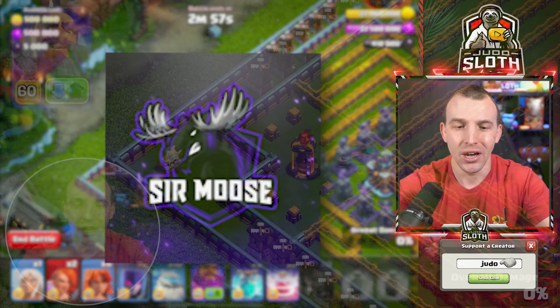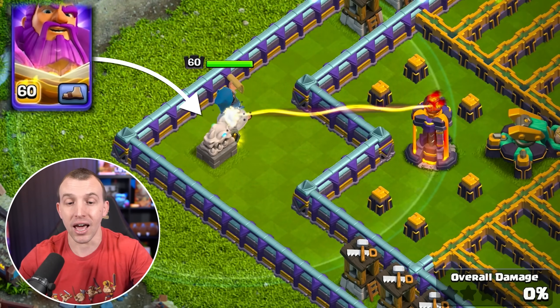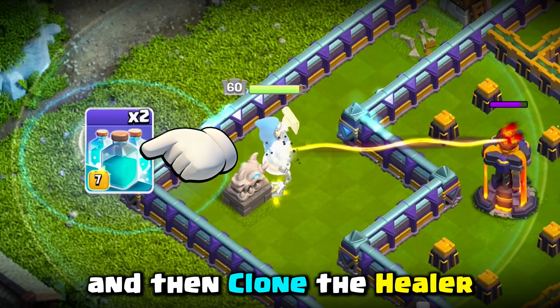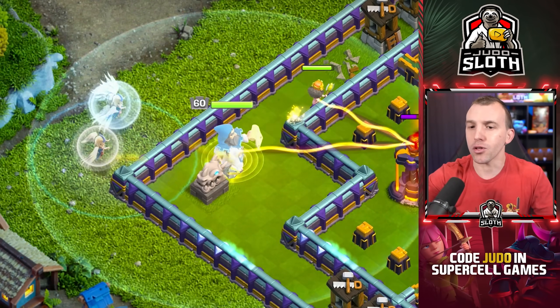Thank you for the challenge, Sir Moose. Take the Grand Warden and place it to the top of the Dragon Trophy on the left with your Healer. Then clone the Healer. Once you have done this, place a Valkyrie right on top of the Warden.